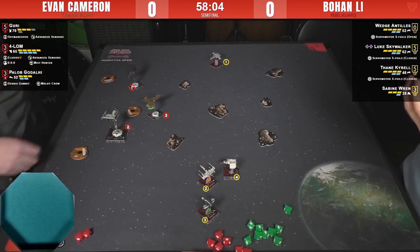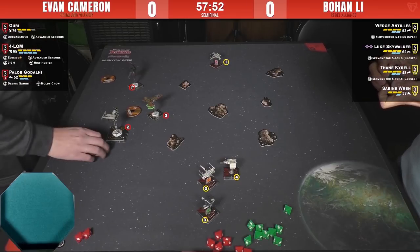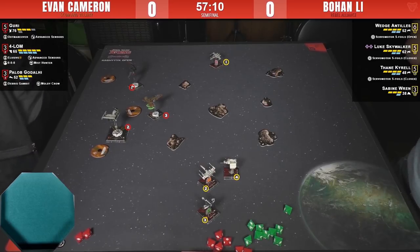I'd probably just join the fight — Wedge's ability is so good you want to be using it. Even if you lose Wedge, if you manage to put five or six damage out before he dies, he's done his job. It might be worth going forward with Wedge and pinching Evan's list between Wedge and Luke. It was really unfortunate for Evan that Palob was out of range of Wedge — that would have given him the extra bit, possibly getting one or two damage and having a good chance to kill Wedge next round.